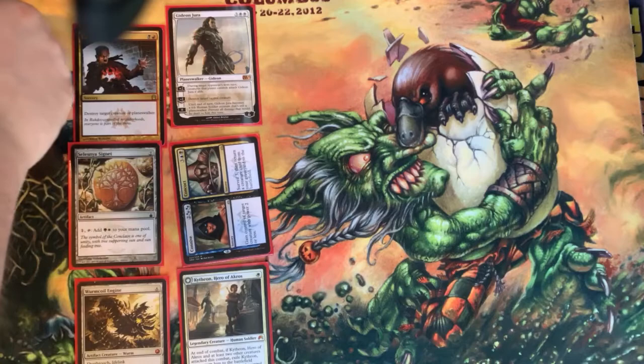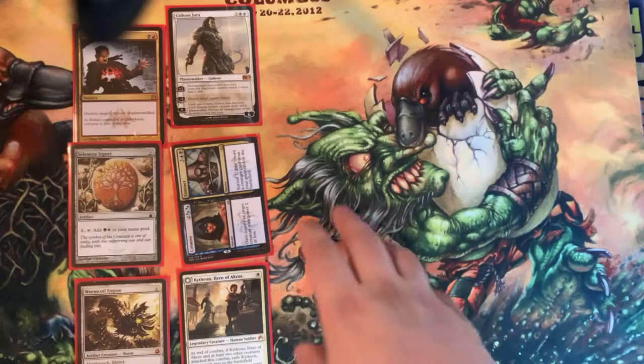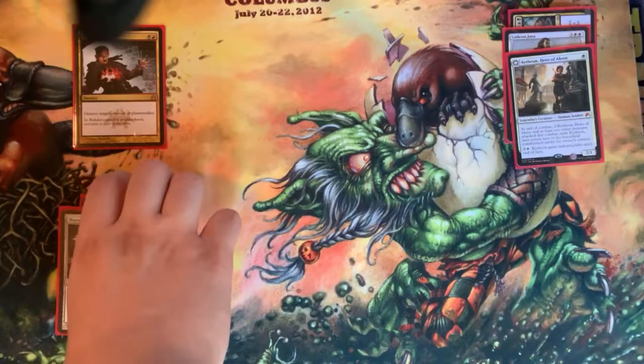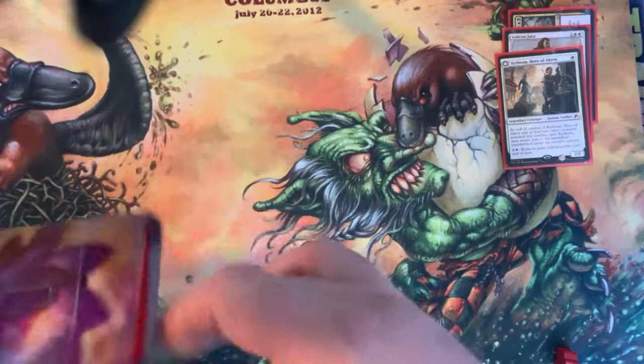It kind of leaves us open for a couple things. The last Grid Draft I did, we didn't fare too well because we started picking Red, and I don't think that was the right choice. As for our second player, which we'll call Urza, he's going to go with the white cards because two white cards is pretty strong. Worm Coil is really good and so is Selesnya Signet. I picked first, so Urza will pick for the second pack.